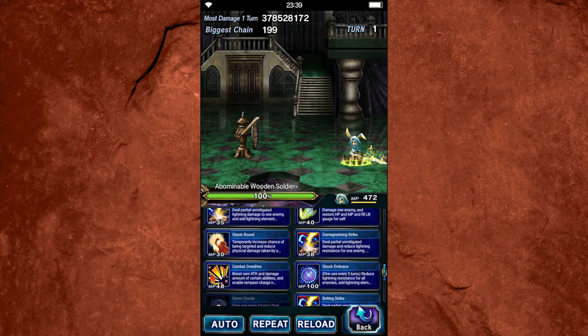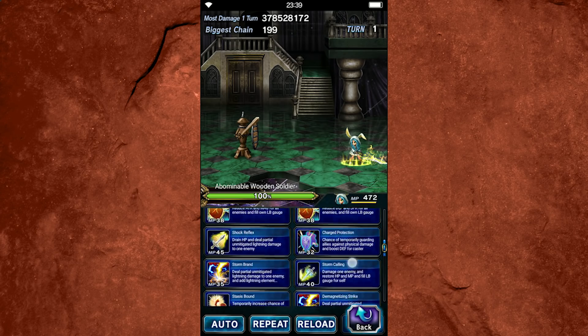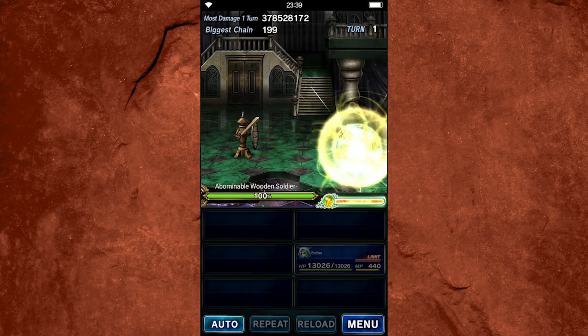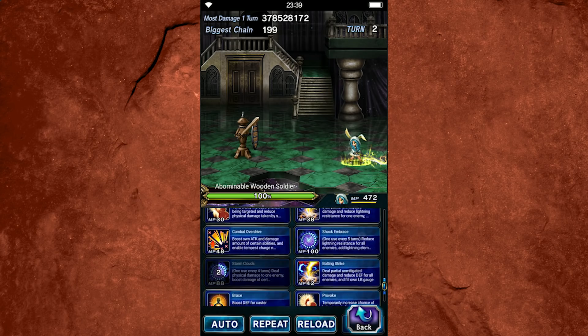As far as other abilities we're not going to use, Stasis Bound is another one. It would be better if it lasted longer than two turns in my opinion — three would be better. And the cover also only lasts one turn. So it's a nifty little ability with a sweet animation that you're probably not going to use a lot. You may have a cheeky opportunity to use it once in a while, but not that important.